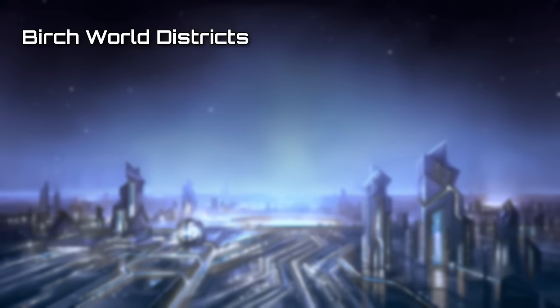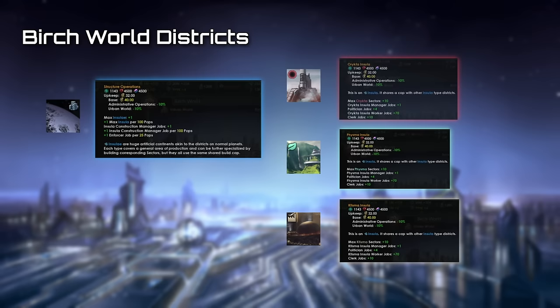The Birch World has 4 districts, structure operations, and 3 insulas. Structure Operations regulates how many insulas you can build, and this amount changes every 100 pops. Insulas are kind of like continents, with different districts inside of them. If you build one of these, new districts will appear, and their capacity is determined by the insula.